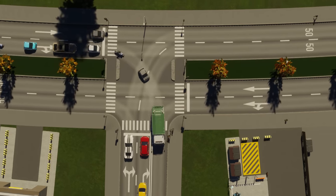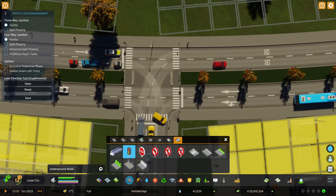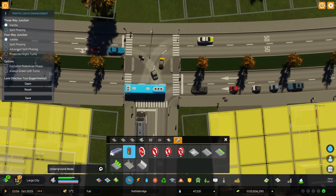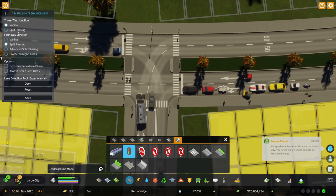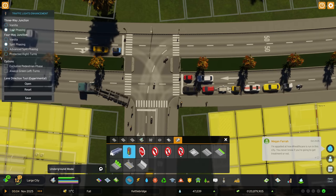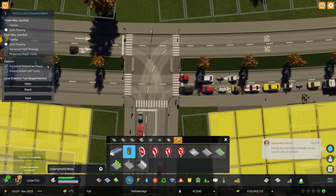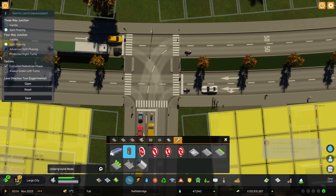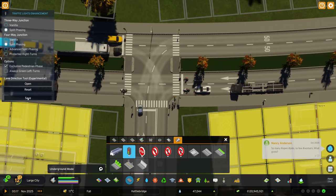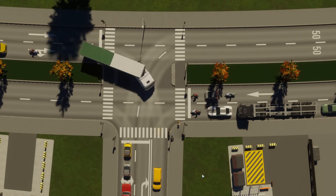So we jump into the tool, click on there. I'm going to put in advanced split phasing — actually for a three-way junction we only get split phasing, not advanced — yes, we don't need advanced, I was correct. Then we'll add in exclusive pedestrian phase. I'm not going to put in always green left turns at the moment because I don't have any dedicated lanes. Let's run that and see how it goes.